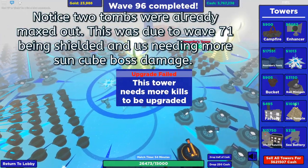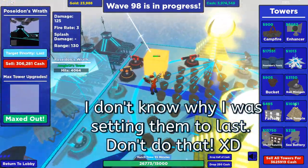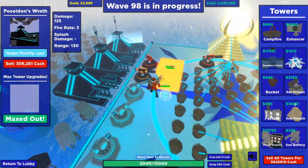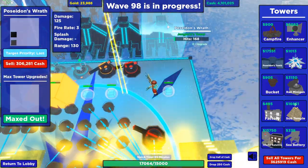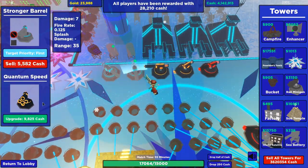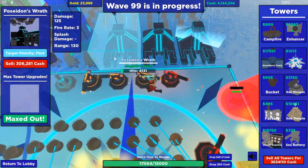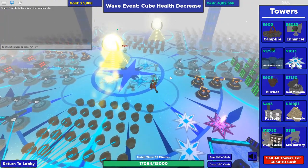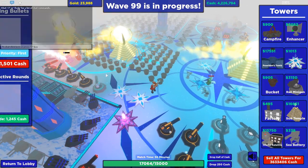Let the tombs kill off the nuclear cubes at waves 96 and 97 — this is especially important if the wave is shielded. If it is shielded, I'd also suggest setting a raw to strong to help kill them off. Once the nuclear cubes are dead and the wave is over, immediately set your tombs to first, then grab the central raw and set it to last.